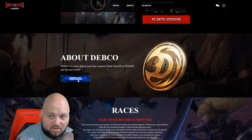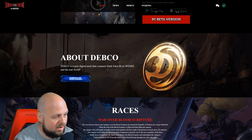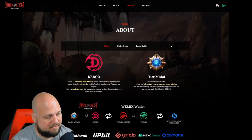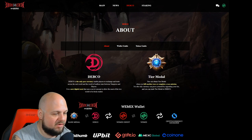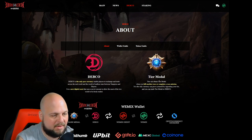I know what you guys want to know about the most, which is the cryptocurrency. In this case, the coin related to Dark Eden M is the Debco. Something I like about this that's different from some other games — your currency material is going to be the tier metal. That's what you can exchange back and forth between Debco and tier metal.